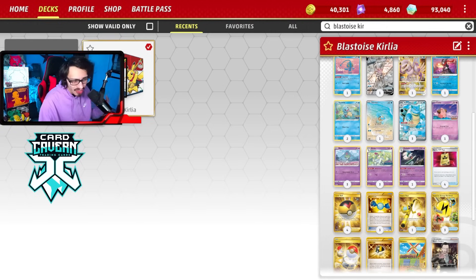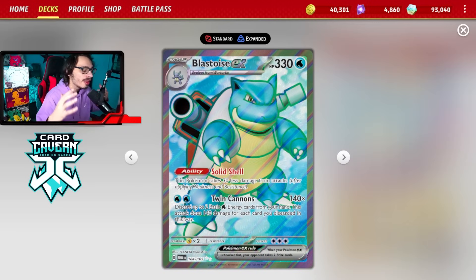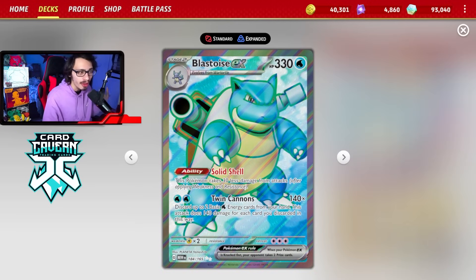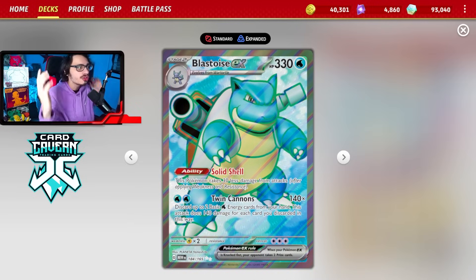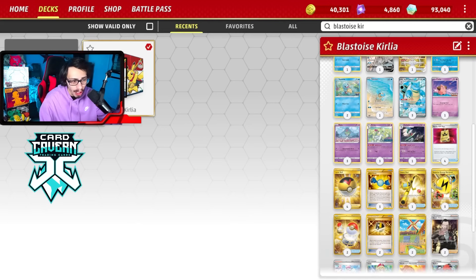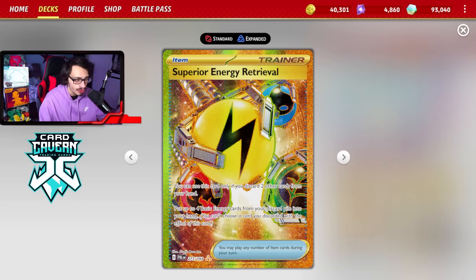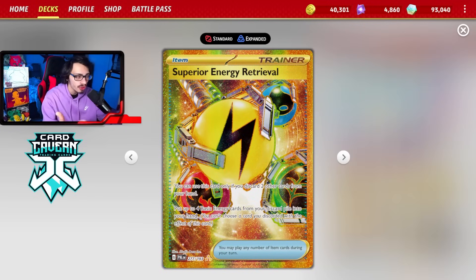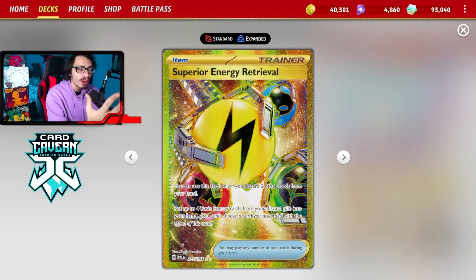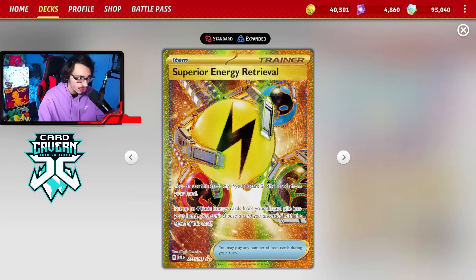Blastoise with Curly, I think, is actually the best way to play Blastoise. The way I've seen Blastoise be played is with Bibberol, but I don't think Bibberol is actually good with Blastoise. Bibberol does have that ability where you can draw cards, which is good. The problem with Blastoise is you have to make sure you're getting energy in your hand with Twin Cannons every turn, meaning you'll probably have to play Superior Energy Retrieval, which puts four energy back. Getting multiple energy back is good because you can also attach to another Blastoise on the bench, which is why Superior is better than normal energy retrieval here.